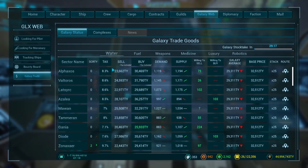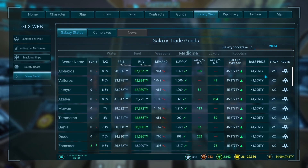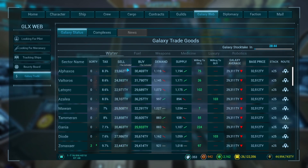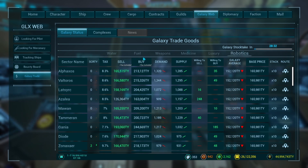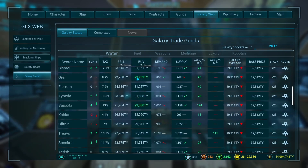The trading system had a major overhaul as well. They made the stack size of all different commodities different: you can have 25 water in a stack, only 20 fuel, 15 weapons, 20 medicine, 15 luxury, and 10 robotics. That means you have to figure out if selling 50 water at a profit of 10,000 is better than selling 10 robots at 20,000. It makes it so that robotics isn't simply always the best option as it was before the patch.